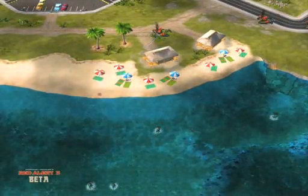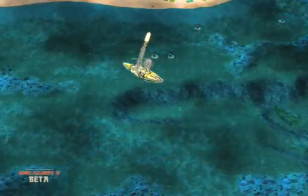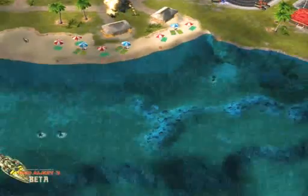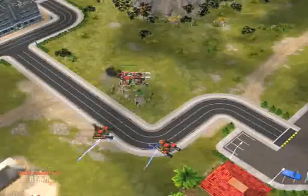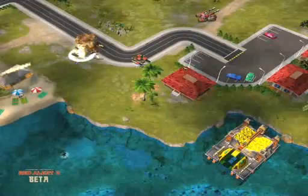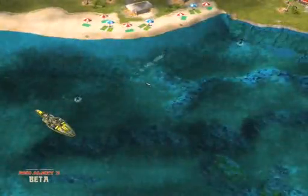Alright, so here we are for the Soviet Tip of the Week on Dreadnoughts. Here we have one Soviet dreadnought, and here we have a couple of terror drones in the water. At this point, this army that was about to go off and attack Yellow's base is currently immobilized by this little group of terror drones.